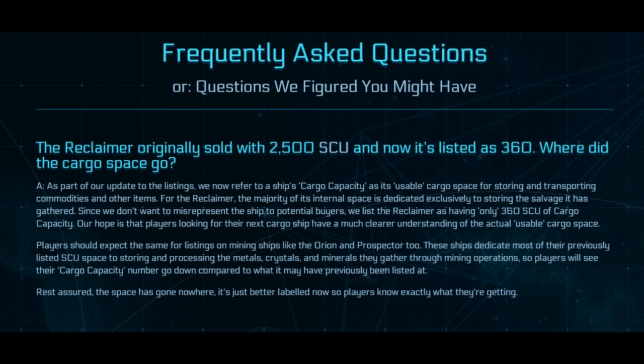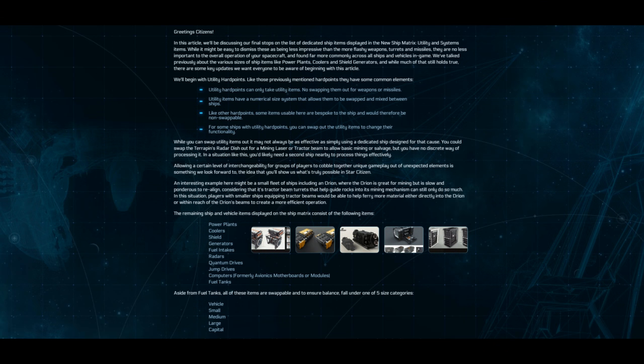Now this is a good one. The Reclaimer originally sold with 2,500 SCU, but now it's listed as 360. What happened? Since the old and new ship matrix, they've changed to become more realistic. The unit size before was a lot smaller, and they've gone up to 1.25 meters cubed to allow for protection of cargo casing, or if you have a refrigerated unit, it allows for that spacing of bigger units.